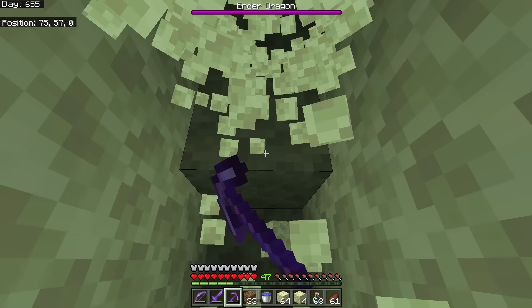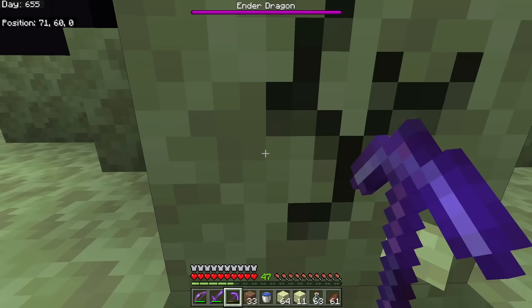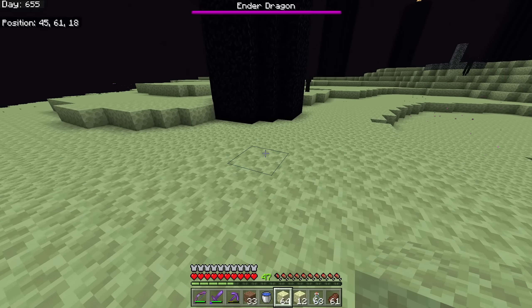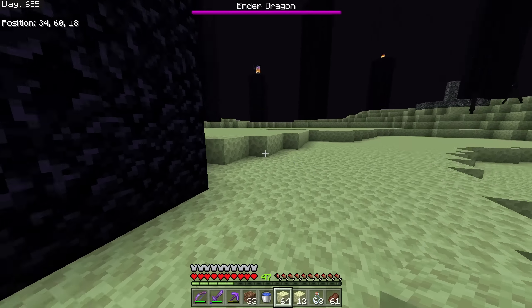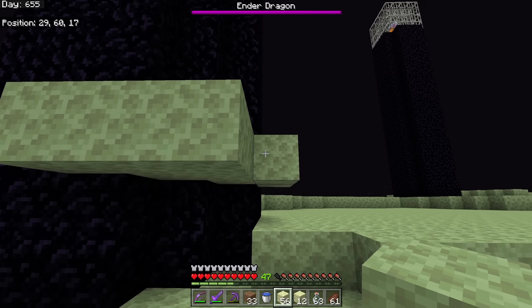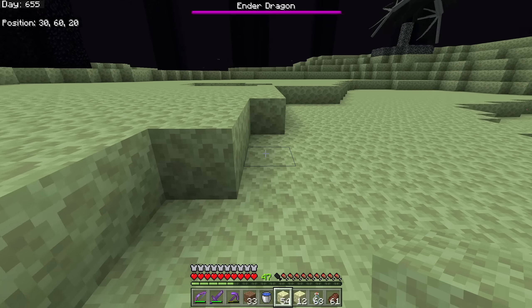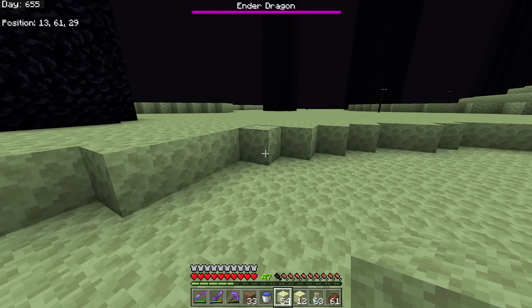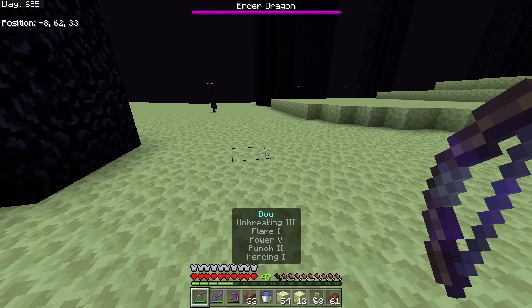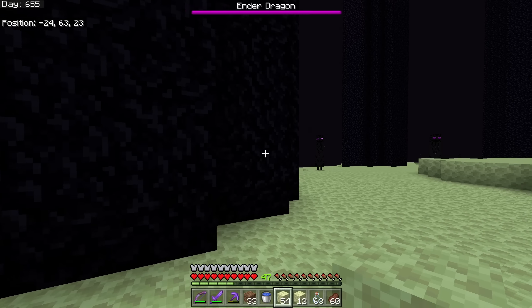If you're wearing the pumpkin helmet, looking at endermen doesn't matter. If not, set up safe zones by placing blocks - if you stand under here, an enderman cannot hit you. We're going to skip every two or three pillars and set those up first. We're going to ignore the dragon for now. That dragon is going to come and hit you, but if you have netherite gear you're fine - it won't hurt that much.